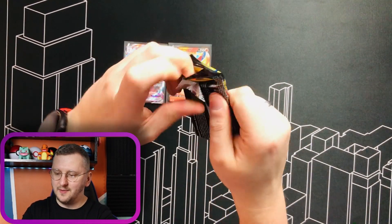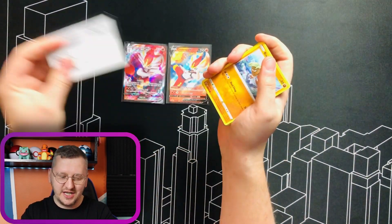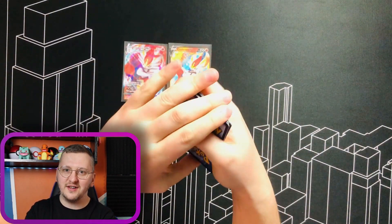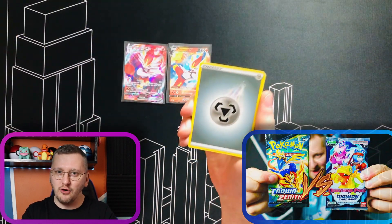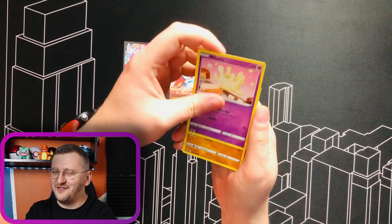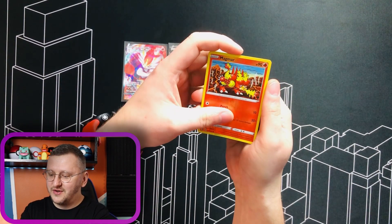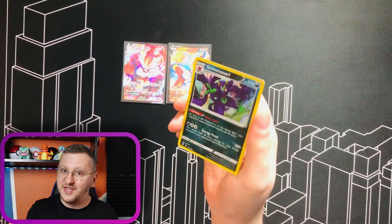A pack with Rillaboom. They are going down quite nicely. Rillaboom actually looks a bit like Digimon to me. Talking about Digimon, I compared the newest set Crown Zenith to one of the newest Digimon sets — the results are very interesting, check it out. We have a Magmar as our Reverse Holo and a Grimmsnarl as a Holo Rare. That is a pull for me!